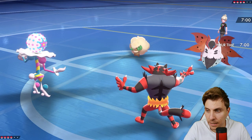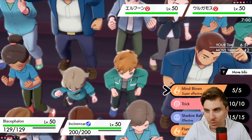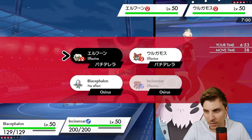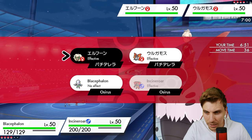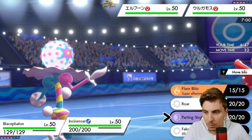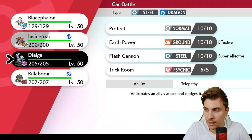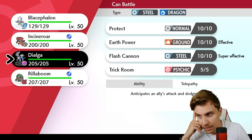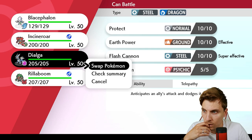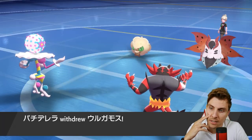We should do some nice big fat damage. Do we Mind Blown and go Flamethrower, or just Mind Blown? Is this too obvious a play where we Fake Out the Whimsicott? We could potentially go Parting Shot or switch straight into Dialga to avoid damage and keep Incineroar in the back as a good switch-in for Blacephalon next turn, because Volcarona isn't putting any pressure on Blacephalon.